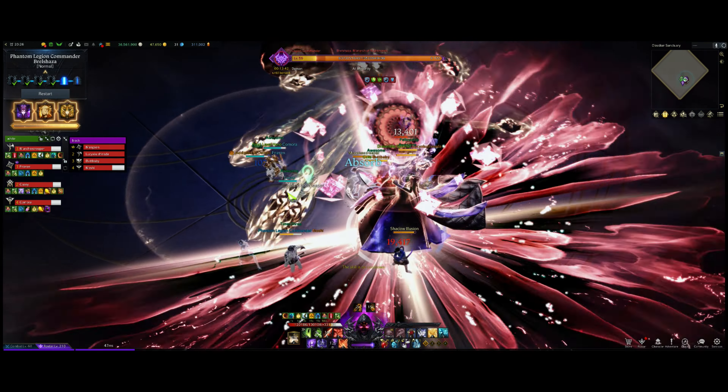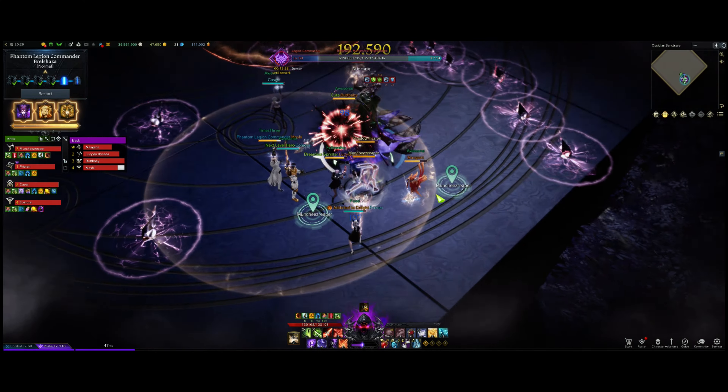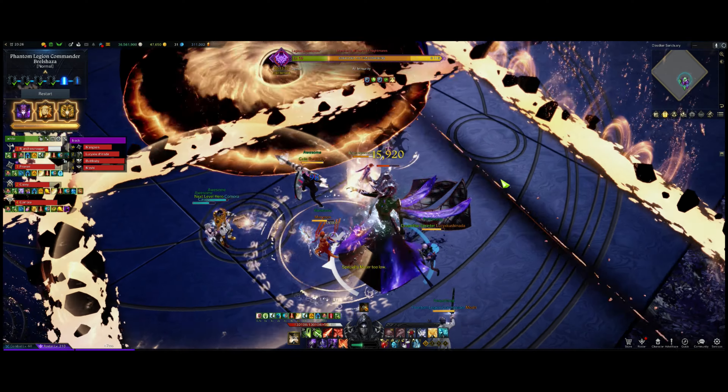Hey guys, Munchies here. Today we're going to talk about Brelshaza Gate 5 Normal — specifically the 110 mechanic, which involves the stagger portals and the lasers.